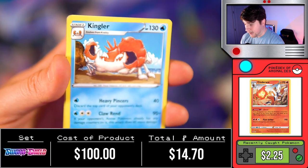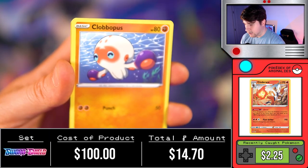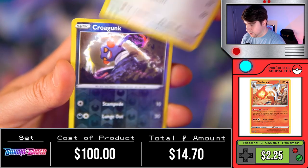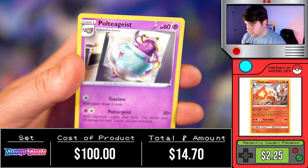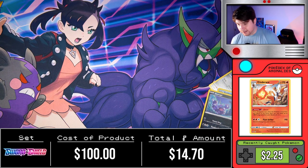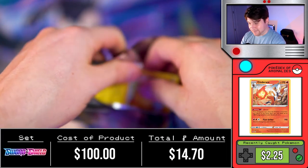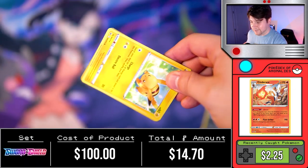We got an Inteleon, Iron Hand, Kingler, Hyper Potion, Goldeen, Yamper, Clobbopus, the cute little Wooloo, Croagunk, followed by a Polteageist — the tea you do not want to drink, otherwise you may end up in the hospital or in the desert somewhere depending on the tea's psychedelic effects.